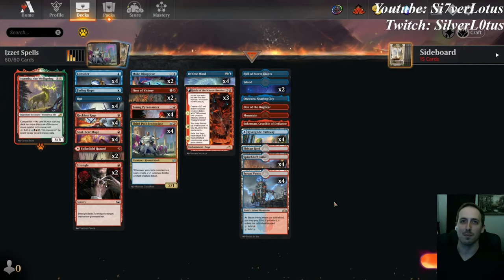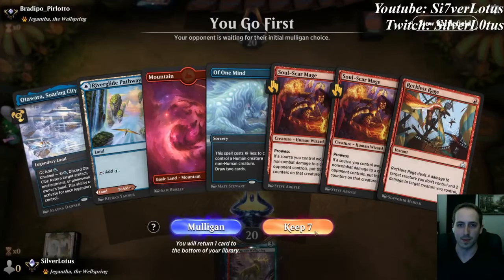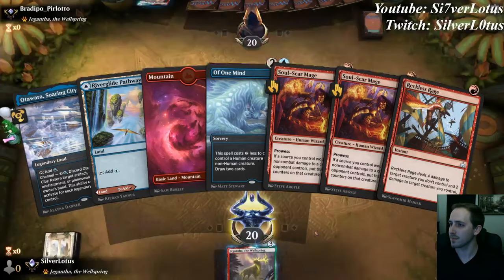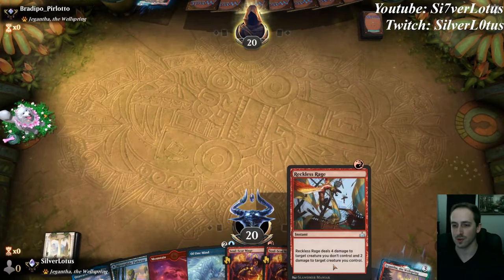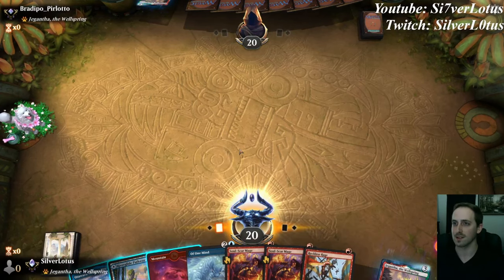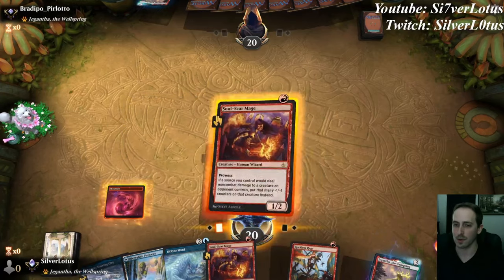Let's get into it, but first — do you want a chance to win a free pack of Return to Ravnica? Stick around until the end of the video to find out more details. Okay, this is a pretty good opening hand. We get a couple of Soulscar Mages as well as removal on turn 2. Of One Mind gets a lot better once we get Iconoclast or Young Pyromancer on the field. Let's start with Soulscar Mage.